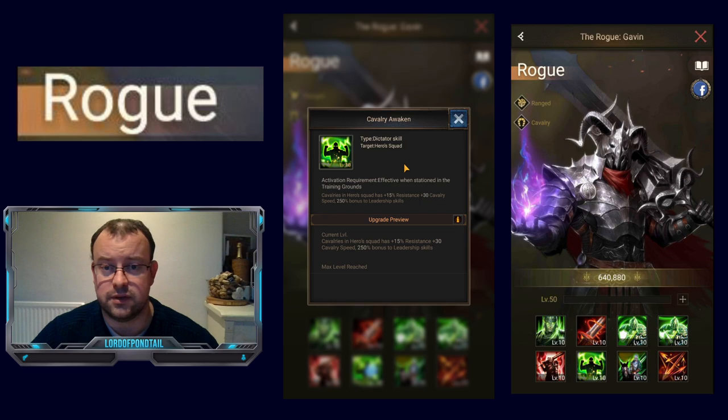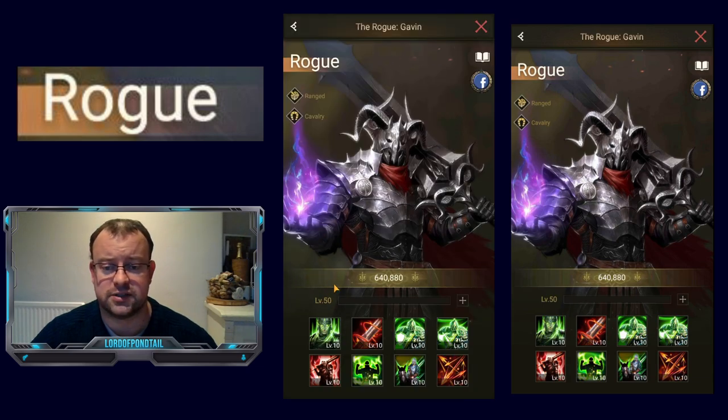His 6th skill, the Awakened skill, gives you the extra 250% bonus so you can match your troop count in your squad. It also gives 15% resistance and 30 cavalry speed. That extra cavalry speed could give you the edge so that Rogue's squad goes first in the battle, which means you could actually put him on the front row because of that extra cavalry speed and resistance. He's quite flexible as a hero at the earlier stages of the game.